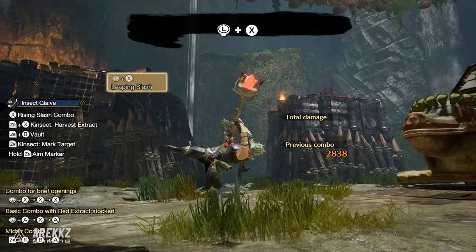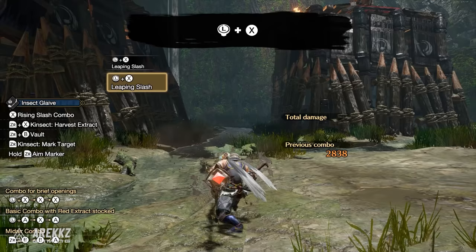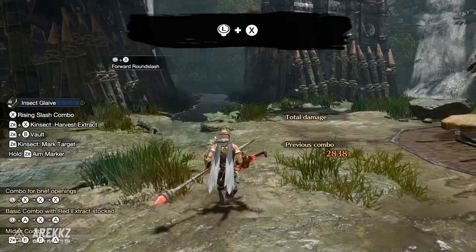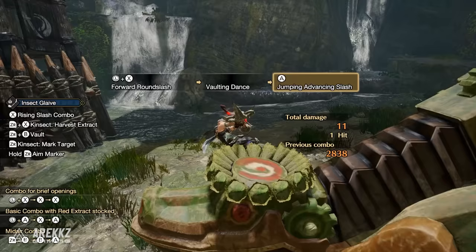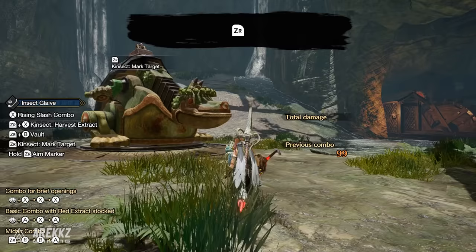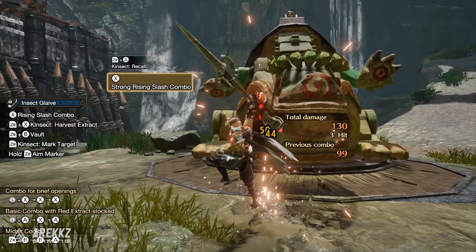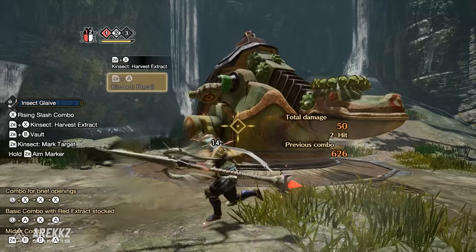Starting with your weapon sheathed, pushing forward and X will see you draw into an overhead slash — the Leaping Slash by default. Pressing forward and X with the Advancing Round Slash equipped will result in that instead. Remember getting hit during the spin will launch you airborne, so consider using it in anticipation of an incoming attack. Pressing ZR with your weapon sheathed will allow you to draw directly into sending your Kinsect out to gather, which is handy if you want to open by grabbing red extract from a monster's face.